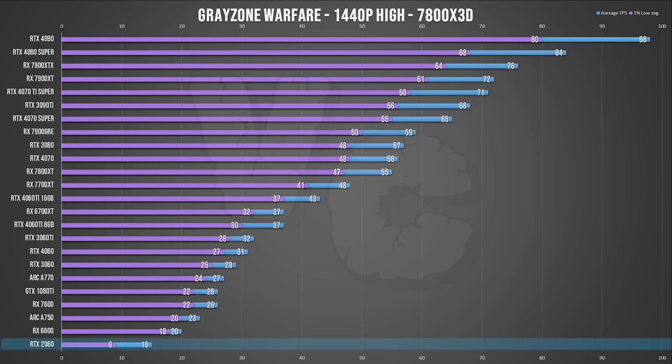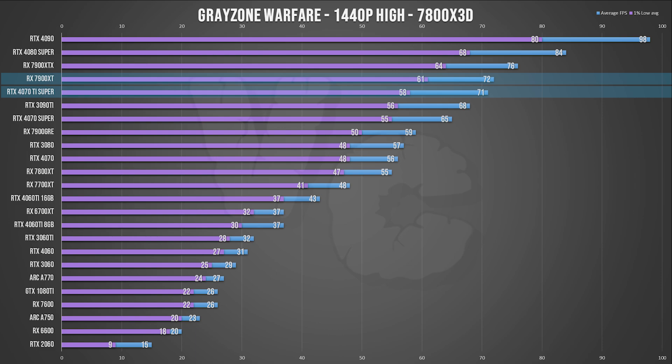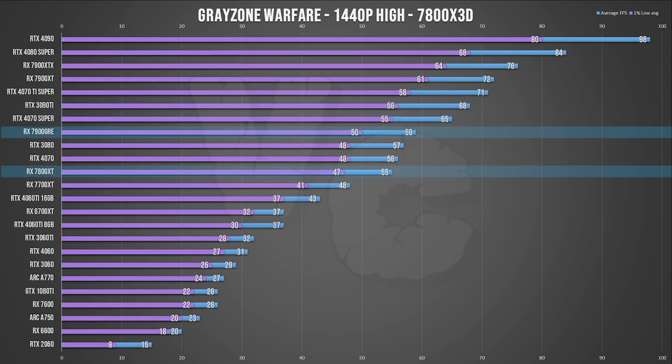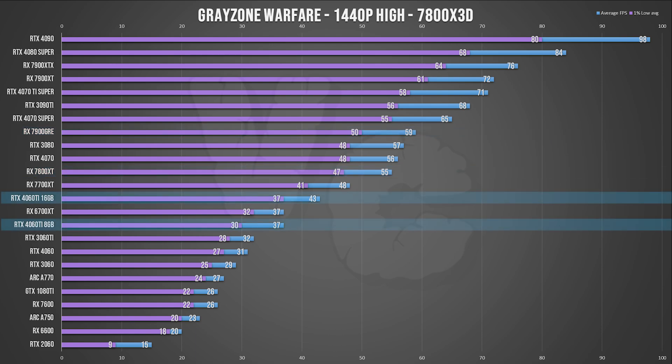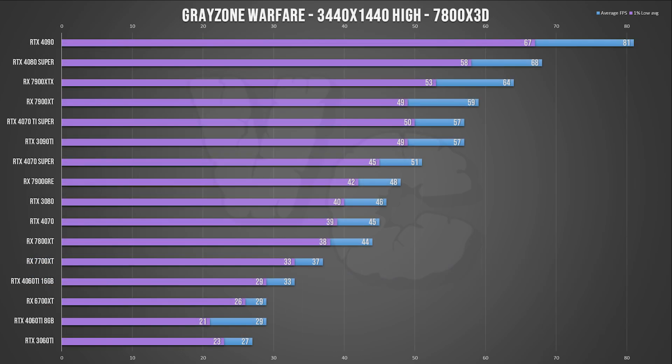At 1440p it's end of the line for cards with 6GB of VRAM — the RTX 2060 in particular collapsed completely. For other cards, no big changes: the 4090 remains alone in the lead, the 4080 Super remains above the 7900 XTX, and the 7900 XT is almost at the same level as the 4070 Ti Super. The 3090 Ti is just behind with the 4070 Super, followed by the 7900 GRE and 7800 XT. Below that it's noteworthy that the 4060 Ti 16GB does better than the 8GB, just like the 3060 12GB stays close to the 4060 8GB — a small hint that VRAM is starting to matter. Intel cards remain quite low, with the 3060 still ahead of the Arc A770.